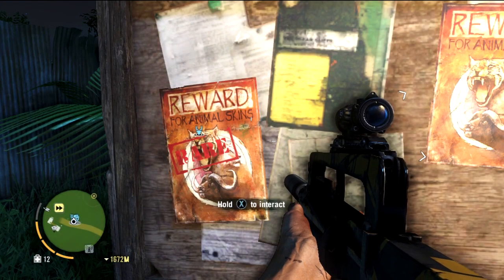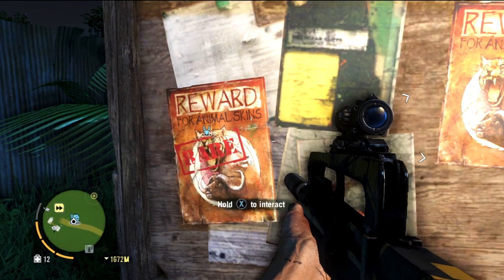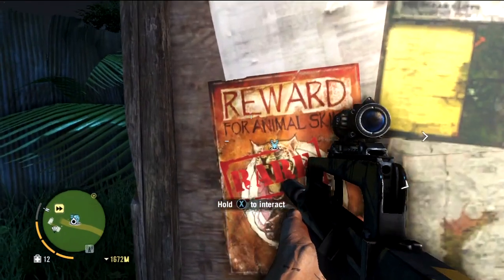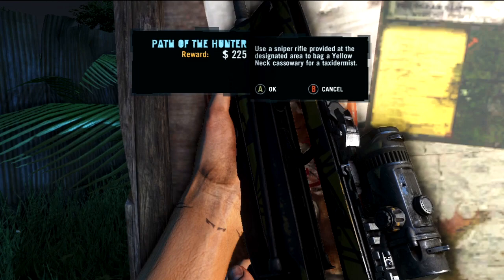Yo, what is going on guys, Wish here back again with some more Far Cry 3 gameplay. This time we're going to do another Path of the Hunter mission, and this one is going to be for the Yellowneck Cassowary.